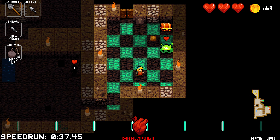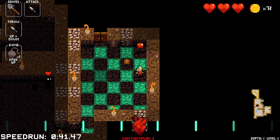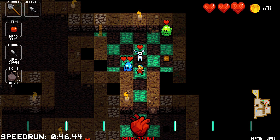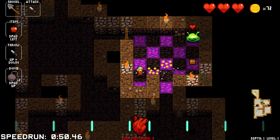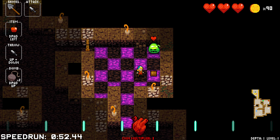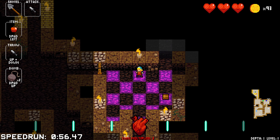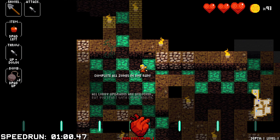Bats go randomly. There's a chest there — it does not appear to be a mimic. We get an apple which can restore one HP later if we are injured — more like when we are injured. The amount of coins dropped by our foes directly relates to our coin multiplier down there underneath the heart.